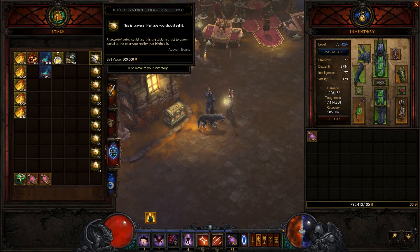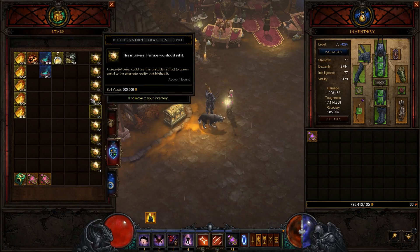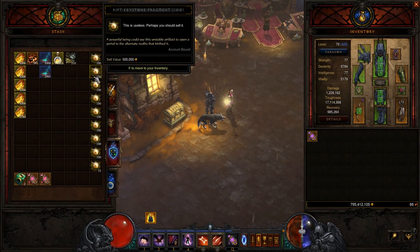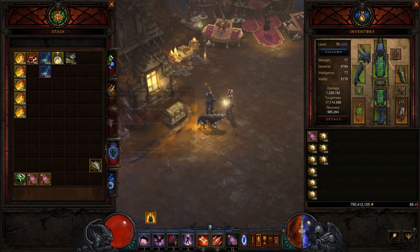The next thing to look at is Rift Keystones. You'll notice I have a lot of them and they're all greyed out, worth about 500,000 gold per stack. That's because you no longer need Rift Keystones to open rifts. So we will go and vendor those because we don't need them anymore.